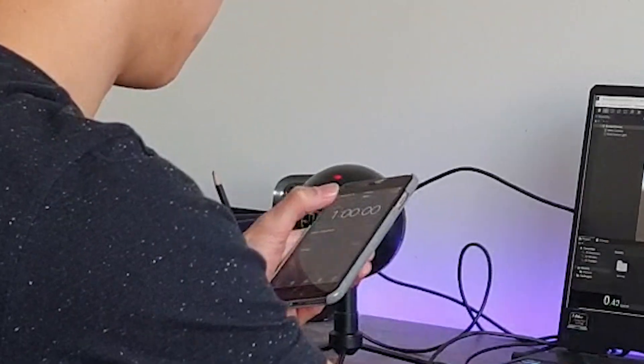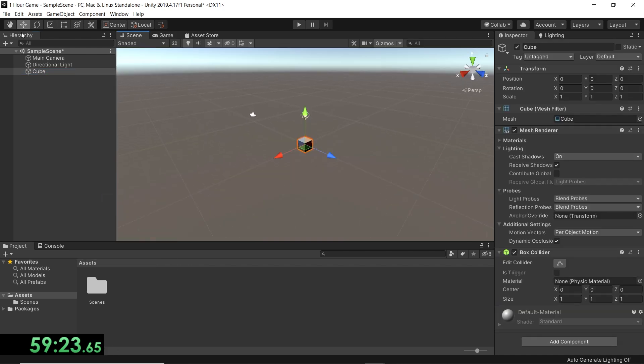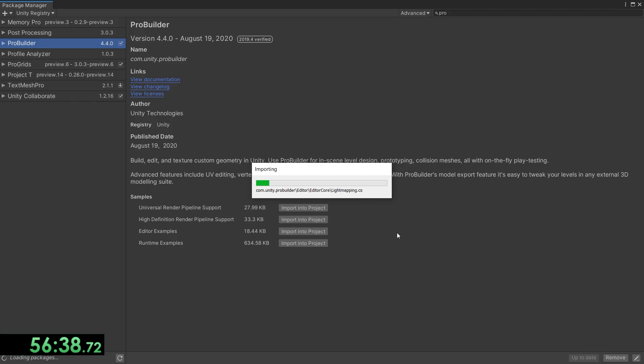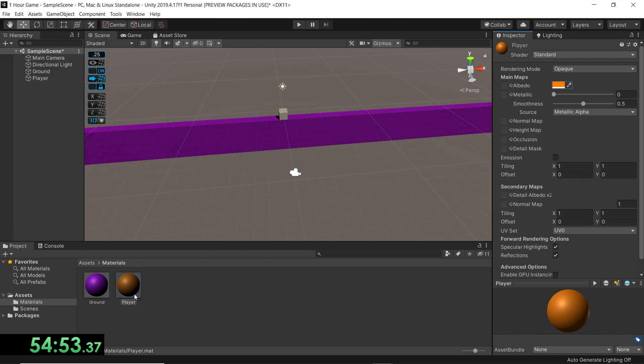59 minutes and 54 seconds left — better not waste any more time. For the one-hour game I decided to keep things simple and not make models like in the 10-hour game, for obvious reasons. First I made a cube and made it long — this will be the ground for our game. I had to import some packages into the project, which took a couple of minutes — precious time wasted. Then I made another cube to act as the player and gave it some color.